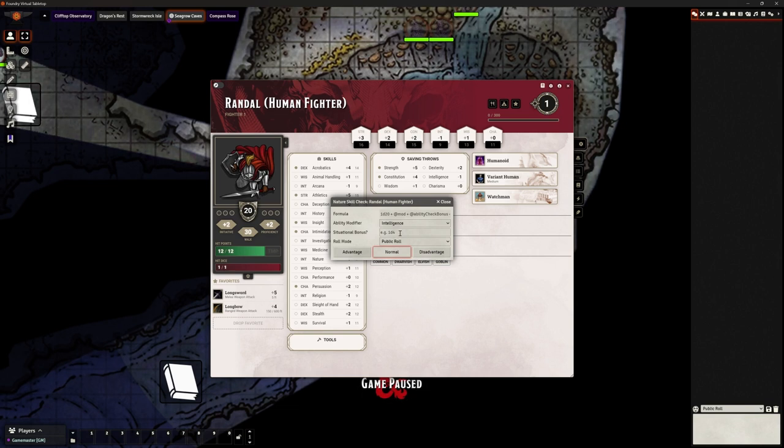Most DMs would change the DC rather than add a situational bonus. For example, if it's a druid who lives in a fungal cave, you might say they'll know quite a lot about it. As a DM in that situation I'd probably say roll with advantage rather than lowering the DC or giving a situational bonus. You also have the ability to set the roll visibility - it defaults to public, but you can choose private, blind, or self-only. Most rolls should be public - it's part of the fun.